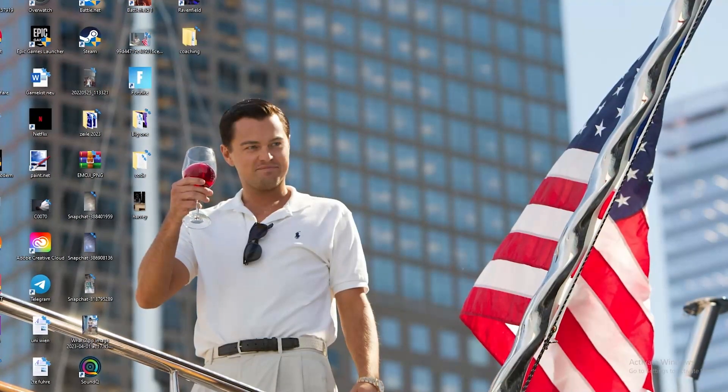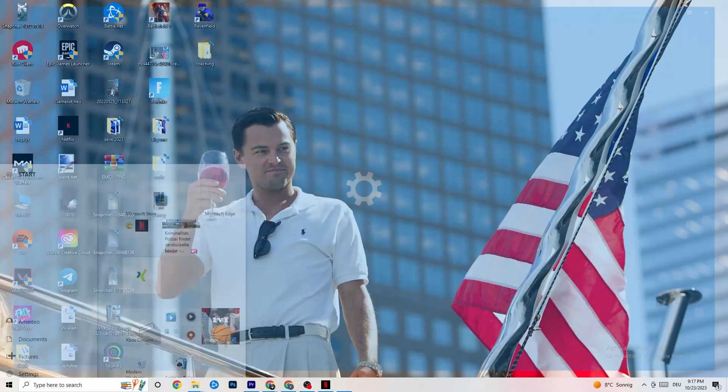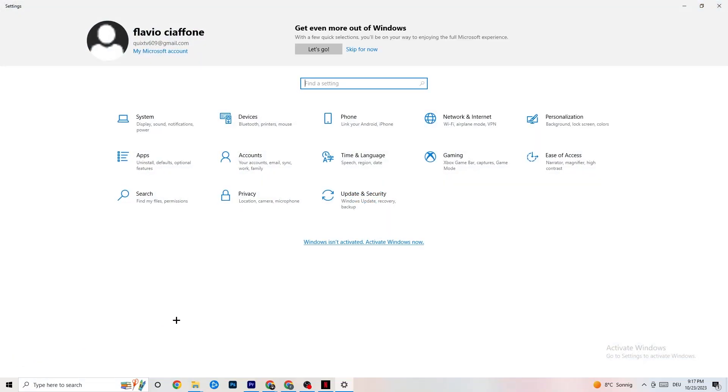So the first thing I want you to do if your game freezes, has FPS drops, or stutters — navigate to the bottom left corner of your screen, click on the Windows symbol, click on Settings, and then go to System.